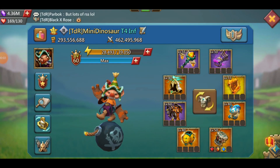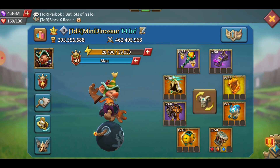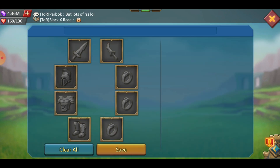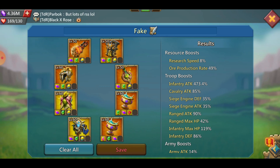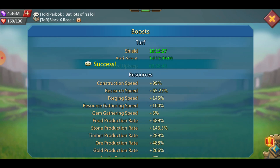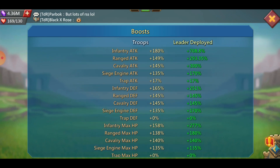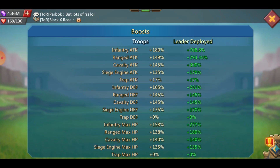Welcome back everyone, thank you for joining me. We're going to give you an up-to-date overview on this mini lead. We've been making some good progress on the infantry set - we've got the terror shield now and the storm tassets. I'm not in infantry talents here full, but 708 on the infantry attack.